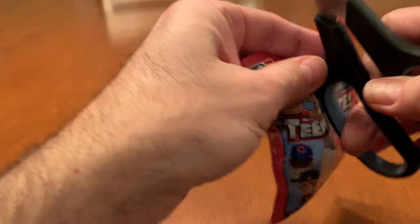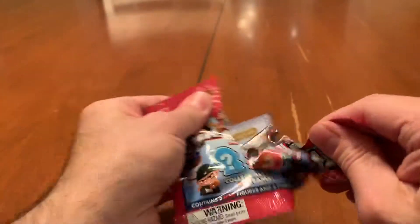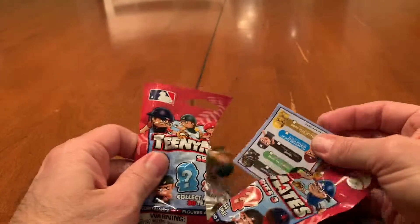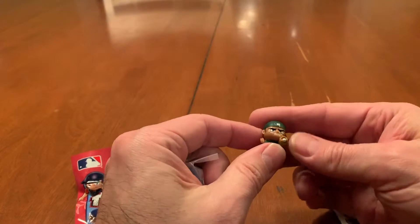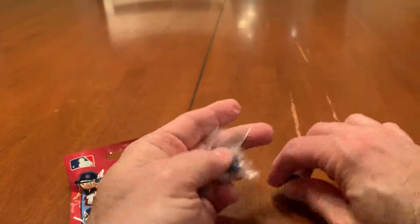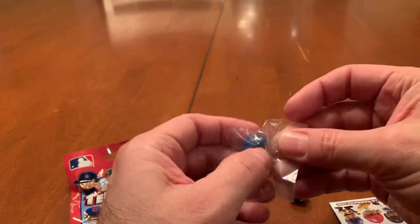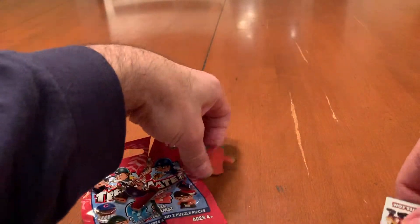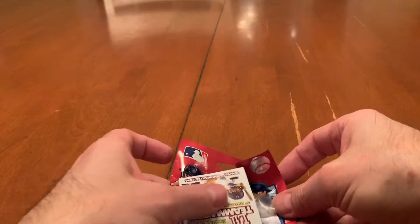Let's do the Teeny Mates next. We've got the puzzle pieces, and we have an Oakland A's and an LA Dodgers Team Mates. Never a big fan of these, but I know that they're $3.99 apparently a pack, so that alone almost eats up half the cost of this.